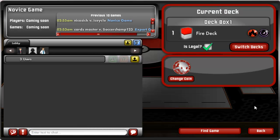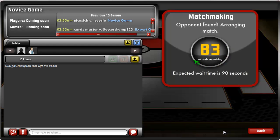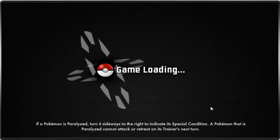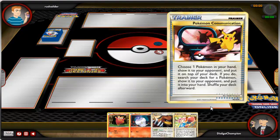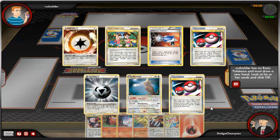Now, we've got to find our next online opponent, so let's go ahead and start searching. And tonight's opponent is Rud Calder. He doesn't have any basic Pokemon in his hand, so he will need to reshuffle. I'll get a free card, of course.